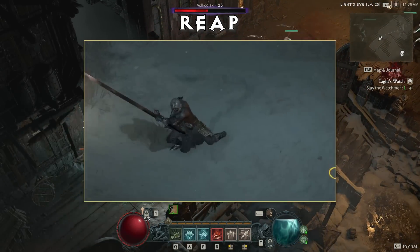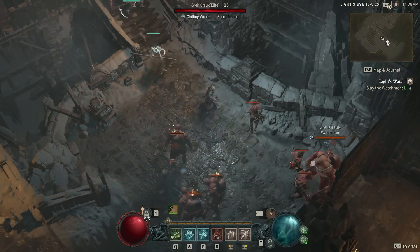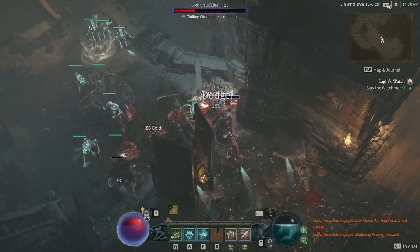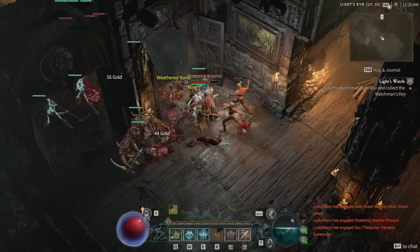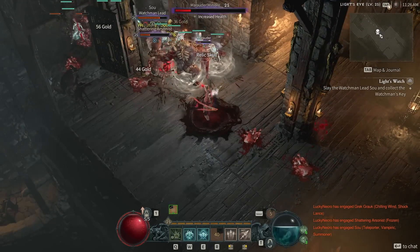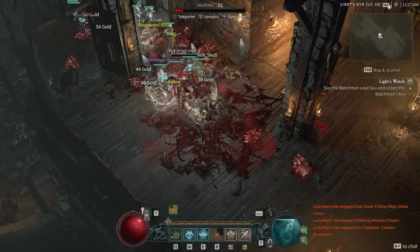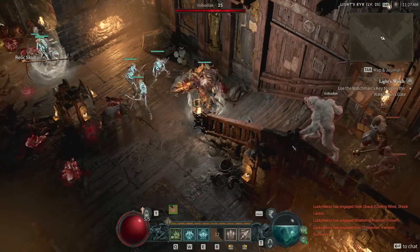Reap sweeps your scythe in front of you and is great for generating extra essence. Last but not least, we have Decompose, which rips flesh off your enemy, creating corpses for you to use as you wish. This is great for corpse-heavy builds or fights where the boss is obliterating your minions, forcing you to constantly resummon them. Blizzard mentioned that they made minions more fragile, which means you'll be needing more corpses to keep them all standing — so this skill may be essential for some minion builds.